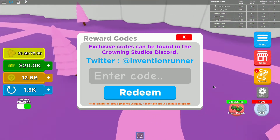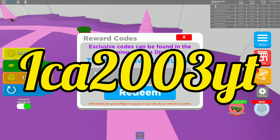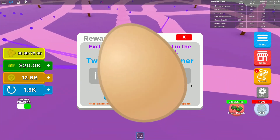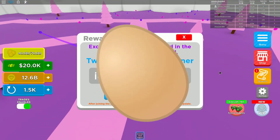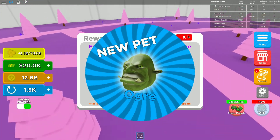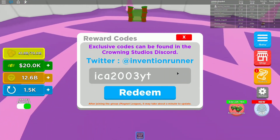The next code is Icar2003YT. Go ahead and use it — it just gives you $10,000.